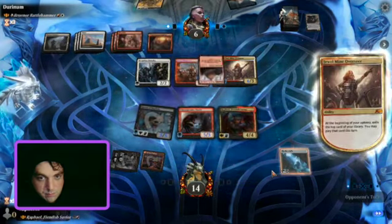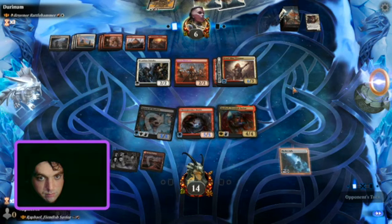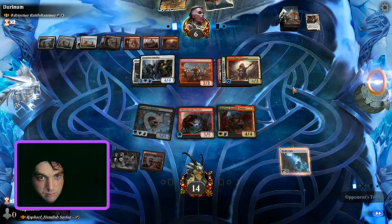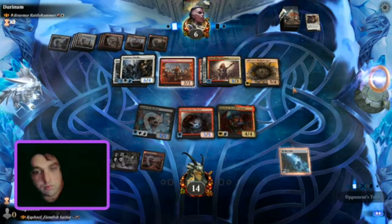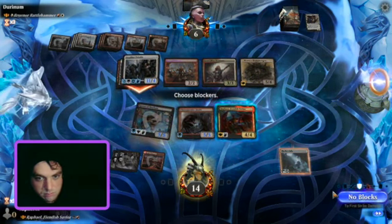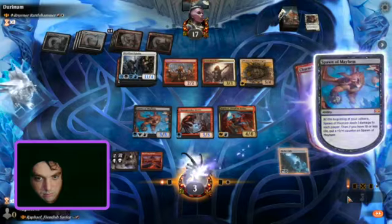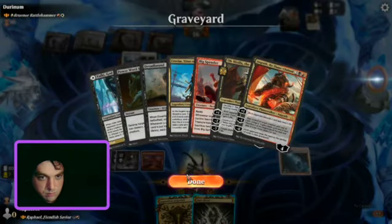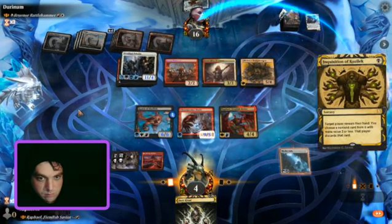Throughout the match, we were probably trying to destroy their creatures around the sword instead of engaging with the sword itself, but it promotes so much damage it's hard to do that. They play Brunor, then opt to switch the equip of the sword to their flying guy. We take 11 damage, which is huge. Because they have lifelink, they get back in the match real quick. This is pretty much the last turn for us.